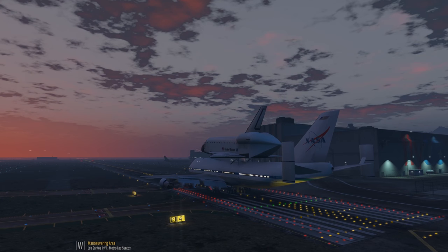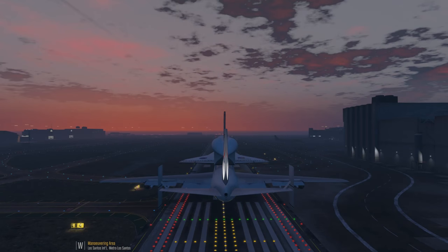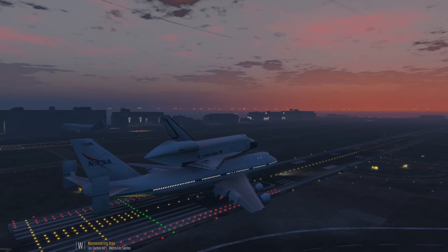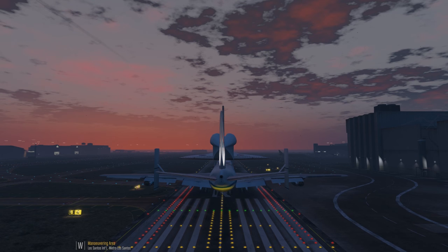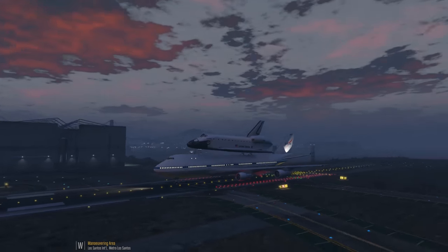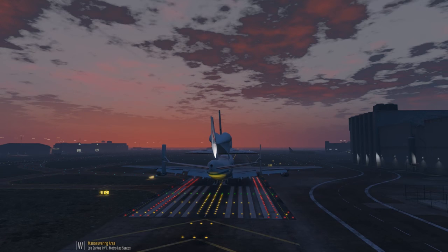The light kind of goes off in a weird way — I don't know if that's intentional or that's the game doing something odd. It's almost like it would be blocked by it. Anyway, we are going to fly this thing. That's so cool though. And that's the Space Shuttle Discovery, I believe, on top. This is a livery that you can also change to the Endeavour. So let's go ahead and take off here.